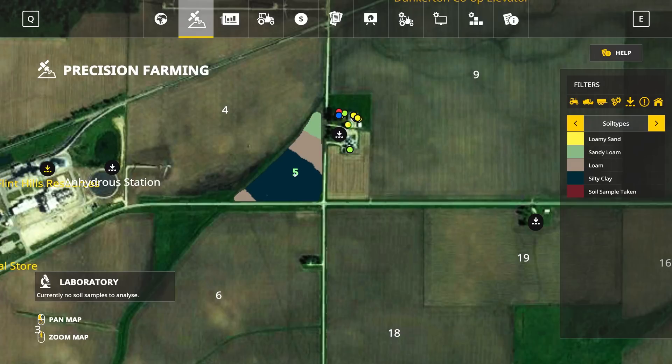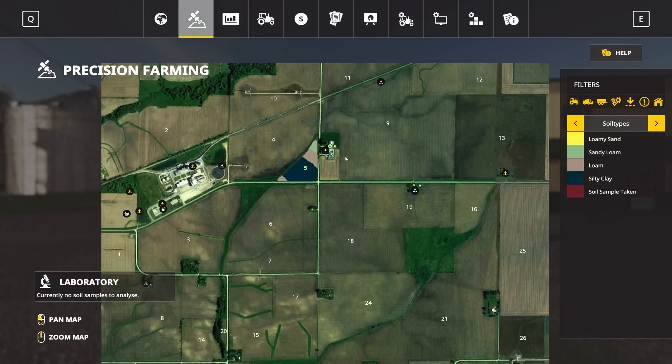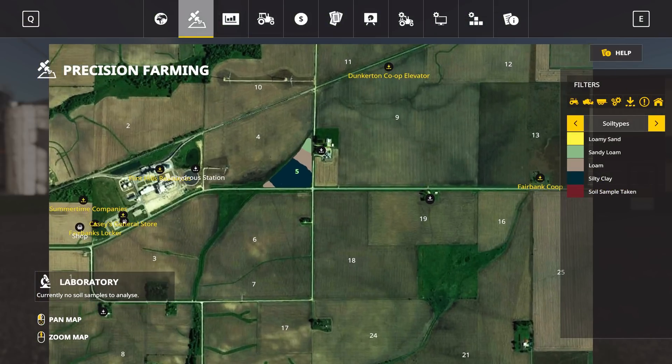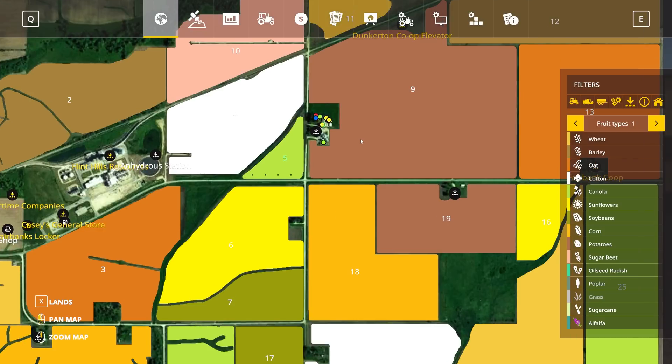If you're looking for some help on how to do that, there's another video tutorial that goes into soil sampling in the same playlist. However, today we're going to be taking a look at the effects of those soil types. To get started, let's jump out to the normal PDA map view and take a look at the functionality that's been added there.